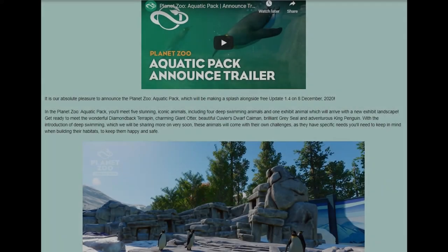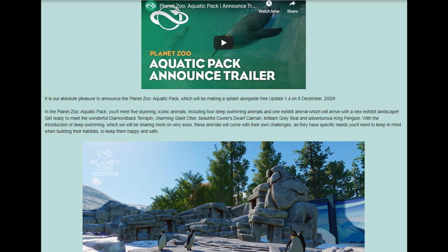Good afternoon everyone and welcome to a very exciting video for Planet Zoo. We have just today had the announcement of the Planet Zoo Aquatic Pack coming alongside update 1.4 on the 8th of December, so a week away. This will introduce five new animals: the King Penguin, the Giant Otter, the Grey Seal, the Cuvier's Dwarf Caiman — a small crocodilian — and the Diamondback Terrapin as our exhibit animal.